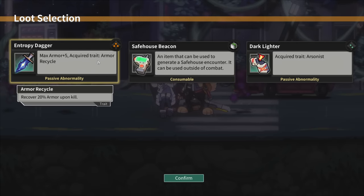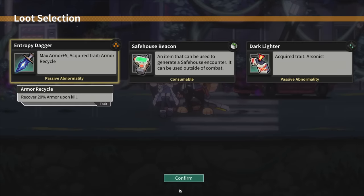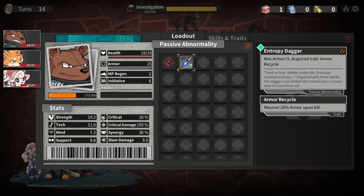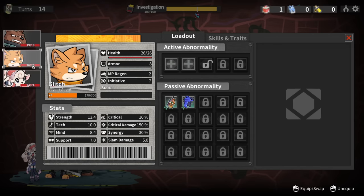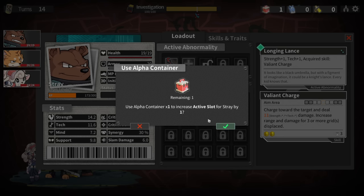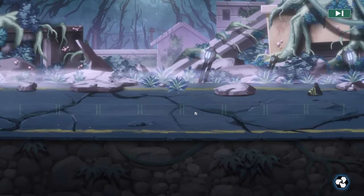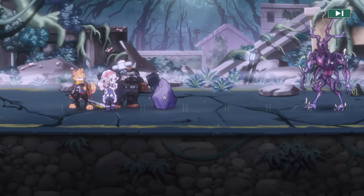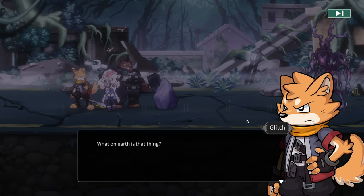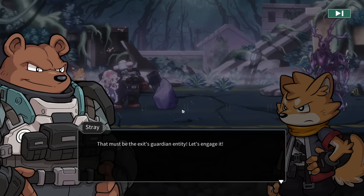We're probably done after this one so let's just do it. Do we get to actually fight the boss? What on earth is that thing? Attack strike - I bet it's been infected by the fungi. Stay sharp, it spotted us. Must be the Guardian Entity - let's engage it. Physique plus one. It's just large.